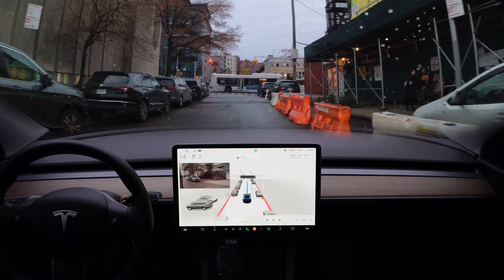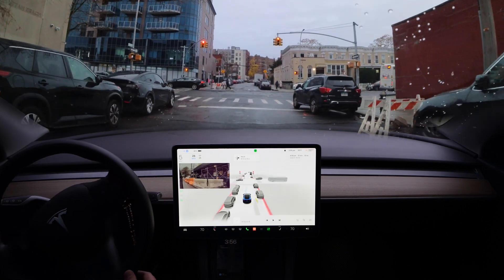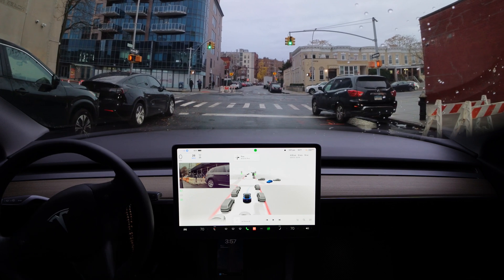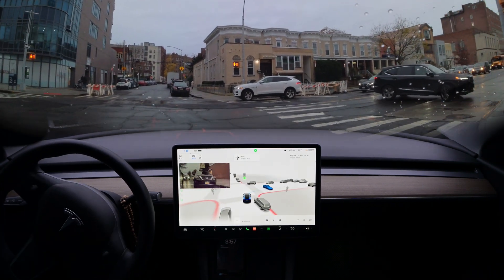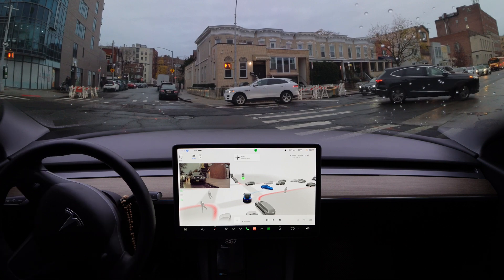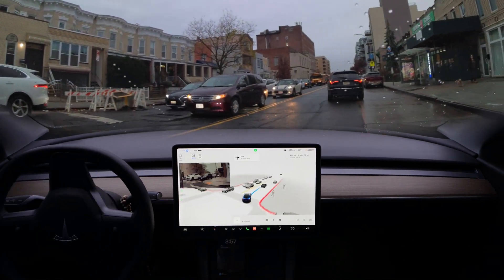And now again we're going to turn right here — very nice, nice and easy. Stop, and it's a green light, we start moving forward. Okay, and over here there's a car making a U-turn. Let's check — okay, very nice, the beta waited for that car and then started moving. Very good.